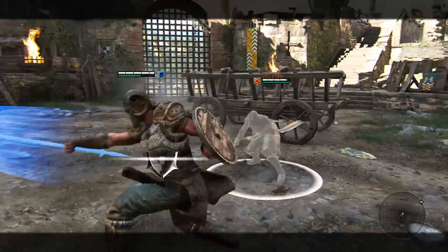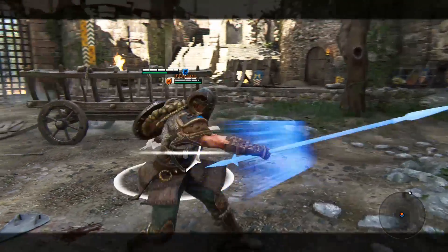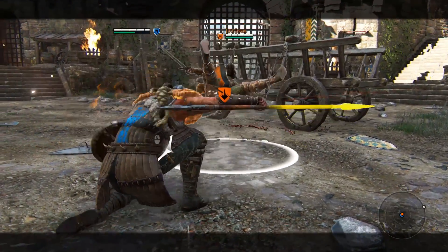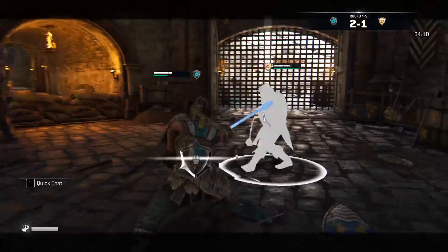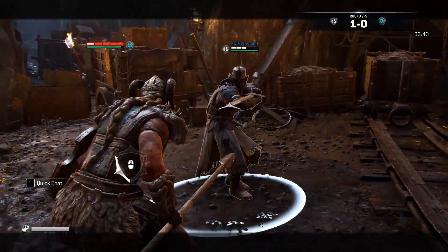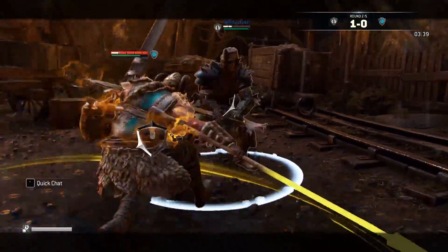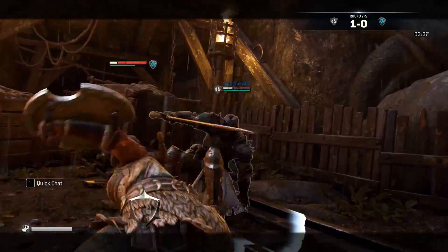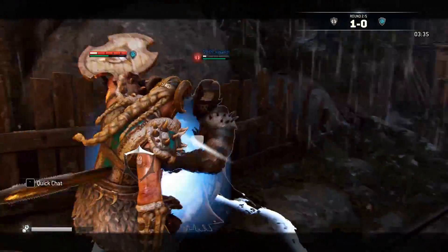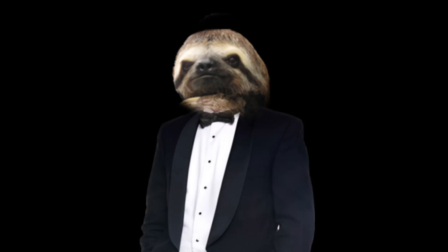My final tip for Valkyrie is to practice her cheeky unlock tech. Essentially, it's light attack and unlock, light attack away from your opponent so as not to get blocked, then re-lock on and sweep. I haven't even mastered this move, but if you get it down it can be brutal. And that's really all there is to know in order to win fights with Valkyrie. Overall, I found that she's super fun to play and absolutely worthy of high tier fights. Be sure to bitch in the comments about what I missed, and I'll catch you guys next time.